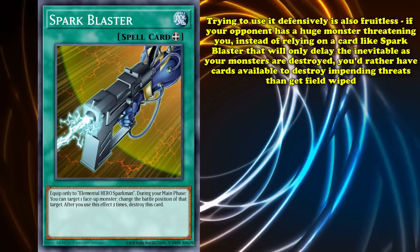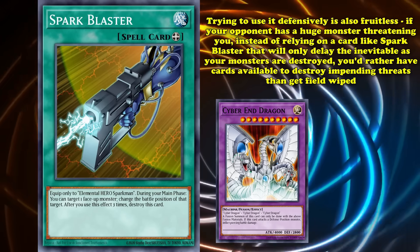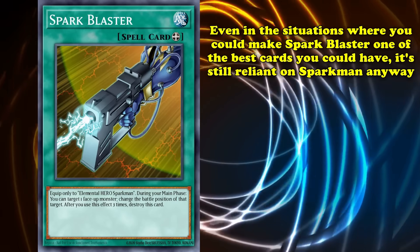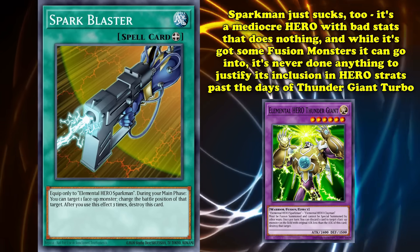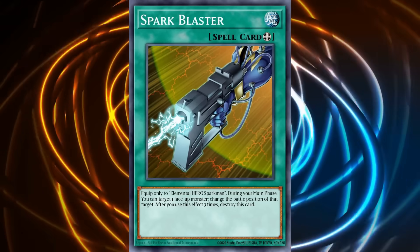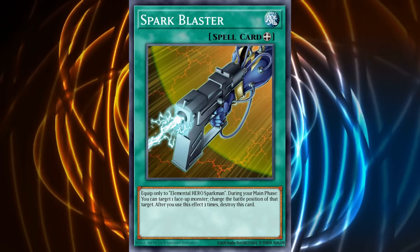And trying to use Blaster defensively is pretty much worthless. If your opponent has a terrifying boss monster looming over your life points, instead of trying to rely on a card like Spark Blaster that's only going to delay the inevitable, you'd rather have cards available to deal with your opponent's impending threat rather than letting your field get wiped away. But even in the extremely rare situations where Spark Blaster could end up being one of the best cards you could have, it's still entirely reliant on Elemental Hero Sparkman — and Sparkman just isn't an amazing card either. It's a mediocre hero with subpar stats that does virtually nothing, and while it has some okay fusion monsters it can go into, Sparkman has never really done anything to justify its inclusion in hero-focused strategies past the days of Thunder Giant Turbo during goat format. Spark Blaster's release did nothing to change or help justify Sparkman's inclusion in any kind of strategy, even hero-focused ones, because trying to force any value out of the card was just as difficult back in the classic days of the game as it would be today.